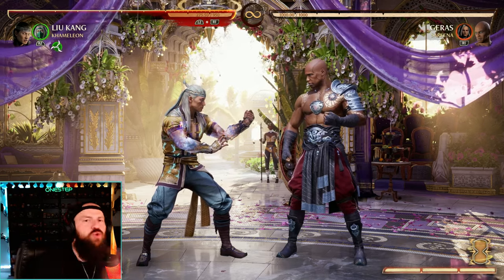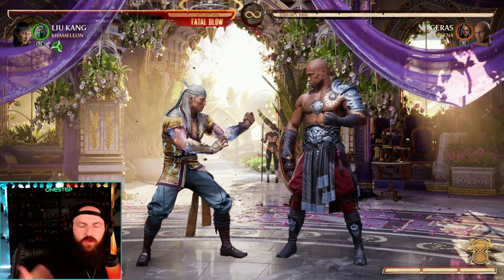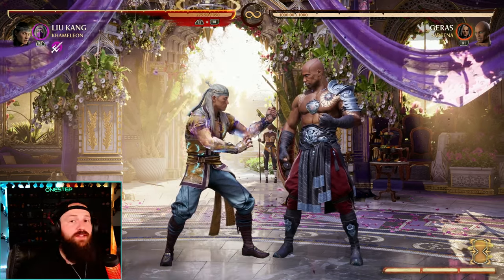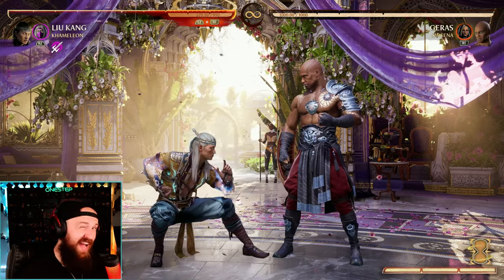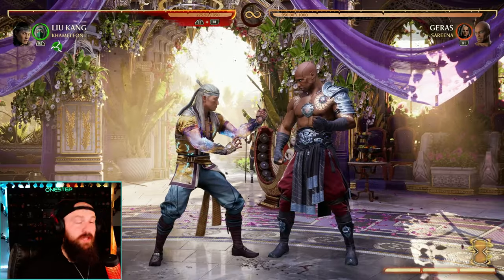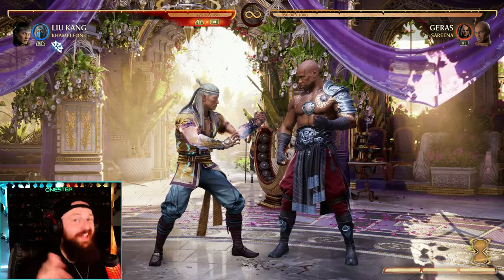A lot of characters' moves and strings usually start off with a high and go into a mid — whether it's 1-2 or 2-1, a lot of second hits are mid. So a lot of times you can actually just duck the first hit, the high whiffs, and you go in to punish before their second move connects. That's called whiff punishing, and it looks like this.